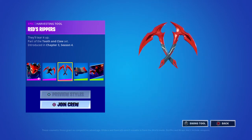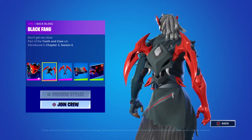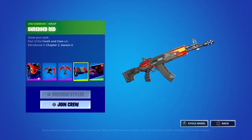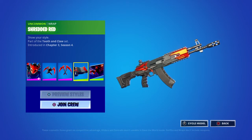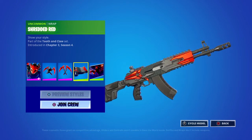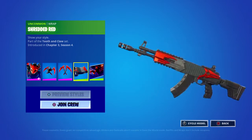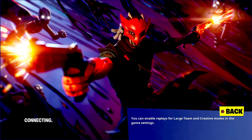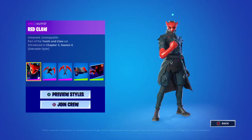His back bling is not reactive, but it is when you pull out the pickaxes to equip them, which is pretty cool. He also has his wrap, which is gray, black, and red — pretty cool — and he has his loading screen too.